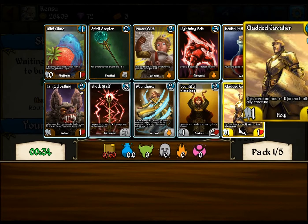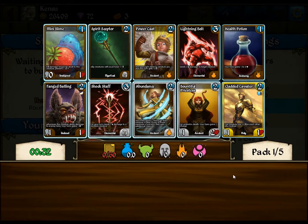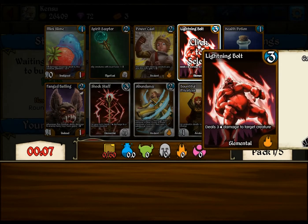Right off the bat, we get a Cladded Cavalier. He's quite good. Lightning Bolt is also very, very good. That's actually a really tough choice. I'm actually leaning to the Lightning Bolt. There's a lot of removal that will kill the Cavalier in one hit, including the Hero's Ability, so I'm taking a Lightning Bolt.